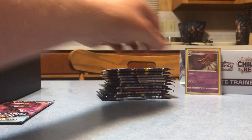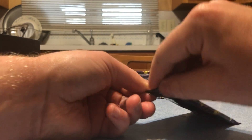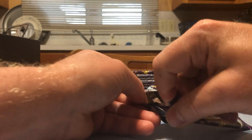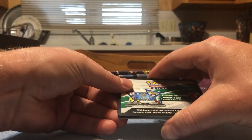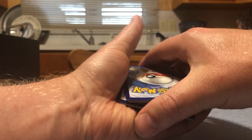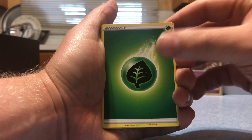Alright, pack number two - let's get into it. Another good sign - white and green. We are going with four to the front and I will say psychic since we had Gengar last time. We've got a leaf energy to start off.